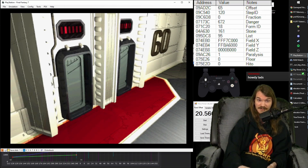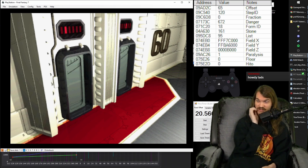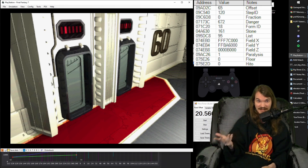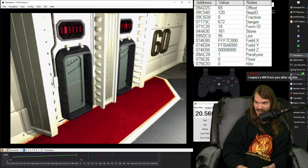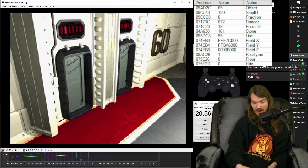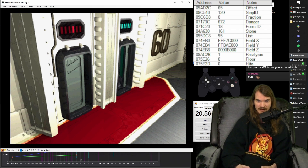Now for this part we have to Metal Gear Solid-style pass the guards. This is one of those classic speedrun moments where the fast way is easier than doing it slowly and carefully, because it's consistent. If you do it slowly it's going to be different every time and you're relying on reactions instead of timing. So instead we're going to do it the fast way. Buffer up and right and run coming out of the door.